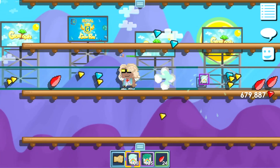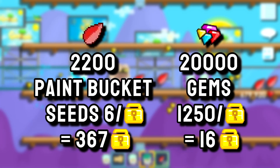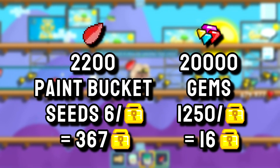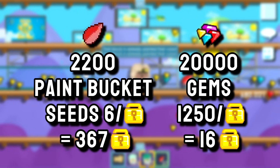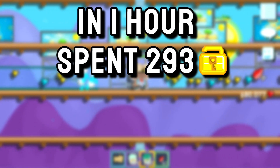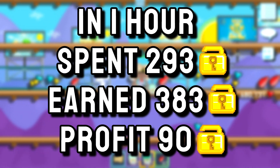For every 400 paint buckets you use, you get about 110 seeds give or take. By using 8,000 paint buckets all together, you will get about 2,200 paint bucket seeds, which you can sell for 6 per world lock — so you get about 367 world locks. Also from using 8,000 paint buckets you get about 20,000 gems, which you can sell for about 16 world locks if you buy some grow sprays. In total we spent 293 world locks and got back 383 world locks, so we made a clean 90 world locks profit in one hour.